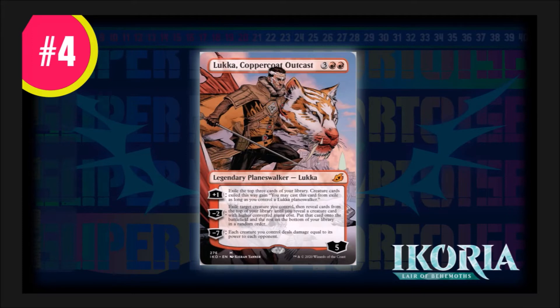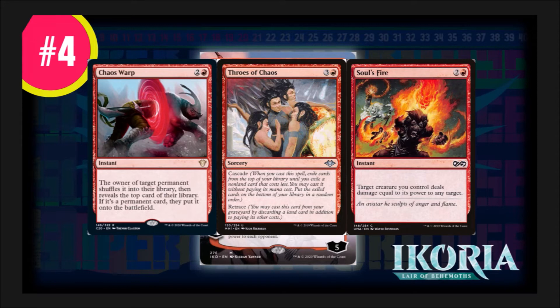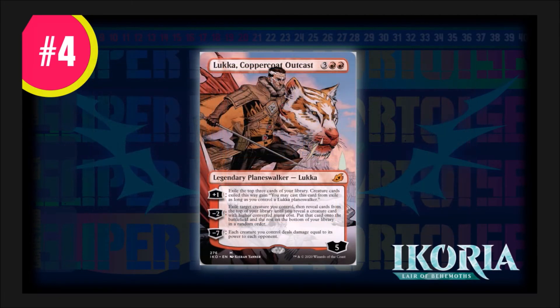The rest go to the bottom of your library in random order. His minus-seven ability gives all your creatures Soulfire's ability, where your creature deals damage equal to its power to each opponent. That's pretty solid. Cards like Chaos Warp add to this chaos, and Soulfire makes a great Planeswalker to have. Chaos Warp is chaotic and doesn't discriminate against converted mana cost — it's a fun instant. Soulfire does the same thing as his last ability but for a single creature. This fits in a great red strategy, bringing a new arc of red flavor, and that's why he's my number four.